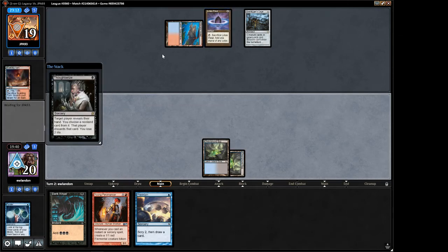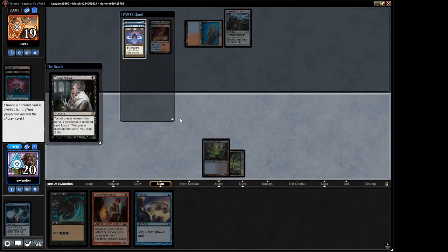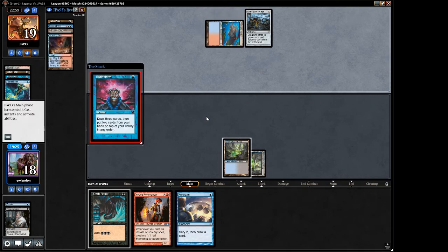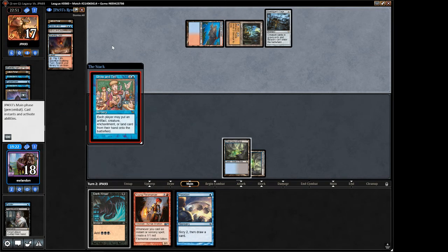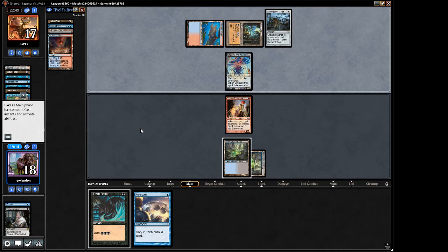If he Flusters I will totally Dark Ritual - 100%. That was not his plan, just hiding stuff. Fluster and Force of Will. It's possible... actually no, I was supposed to take the Force of Will. Whoops. I thought I took the Force of Will. Well, this match has been a complete disaster. So he has a Force of Will in his hand.